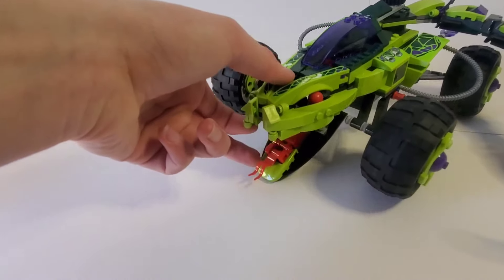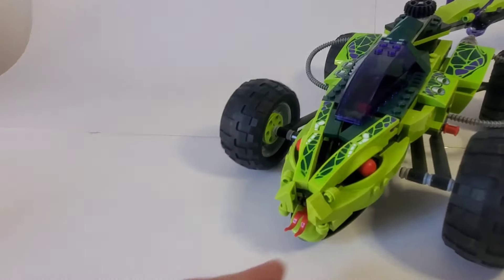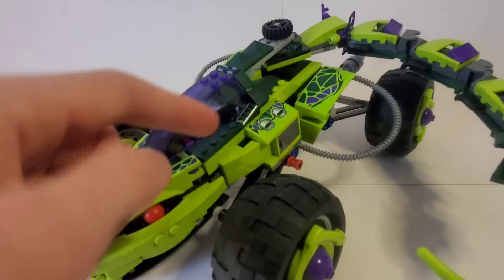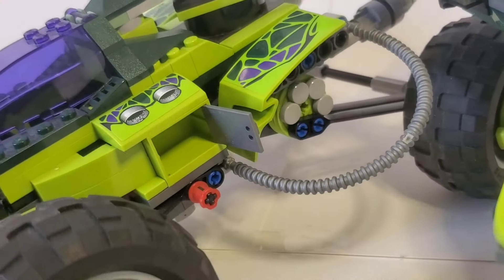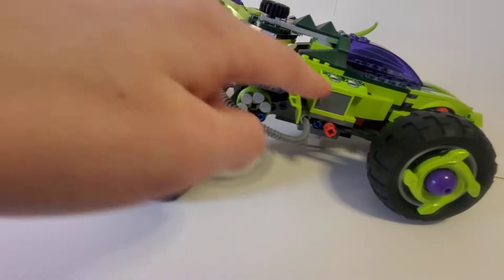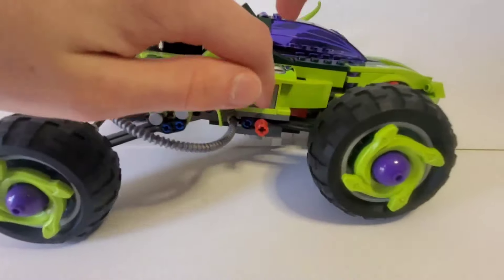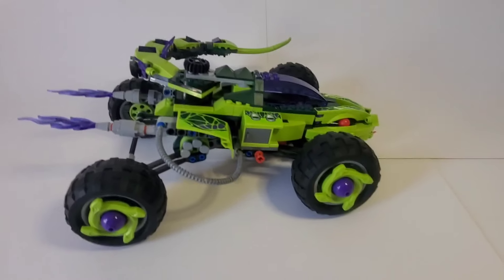This jaw opens, and they use a flag as the tongue. Here are some storage compartments — you can put stuff in there, same on the other side. Nothing in there; I probably took it out or lost it. This set I bought used — it came with all the minifigures.